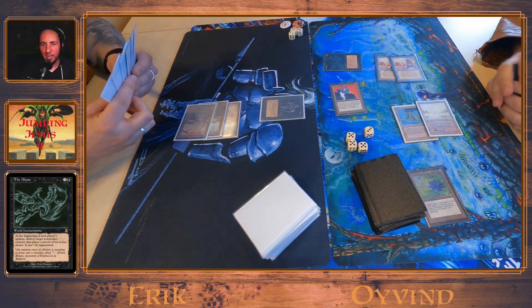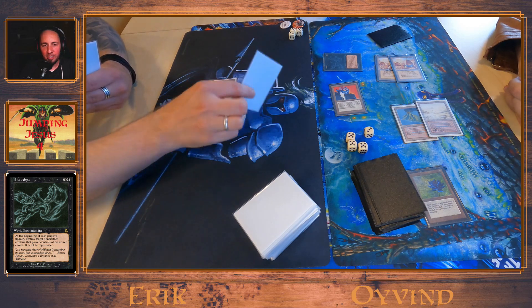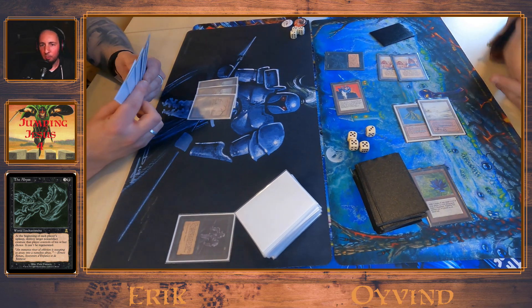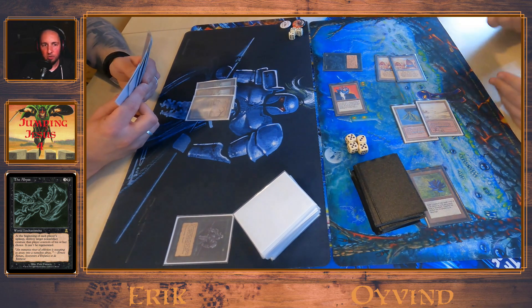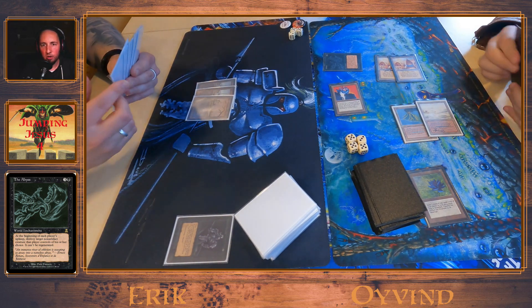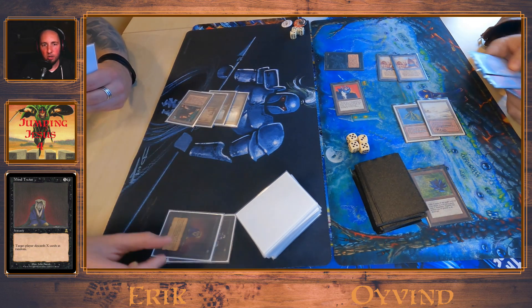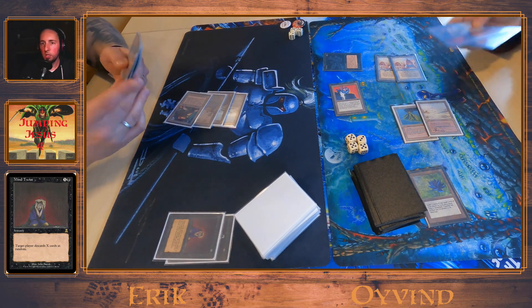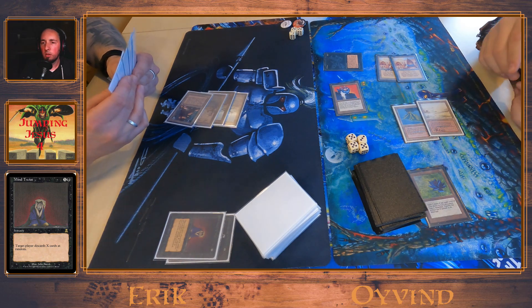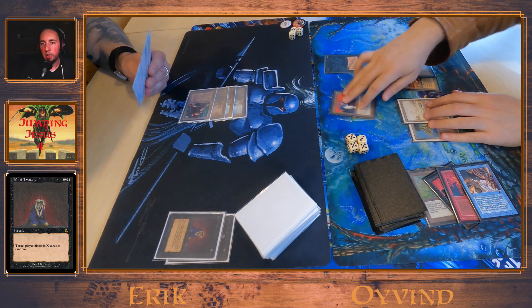Oh no, the Abyss! When you're playing Mono Black, getting rid of enchantments is also difficult. You need that one-off Chaos Orb — a little payback, Mind Twist, a Wheel of Fortune or something, a Fireball, and Animate Dead.